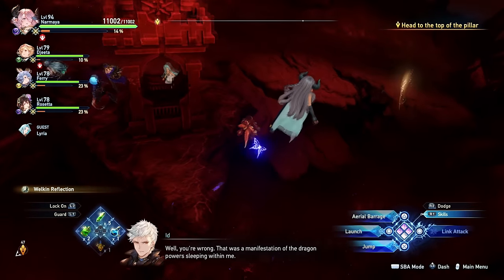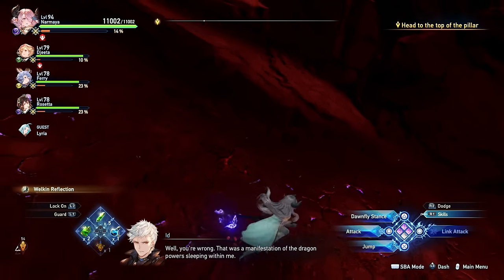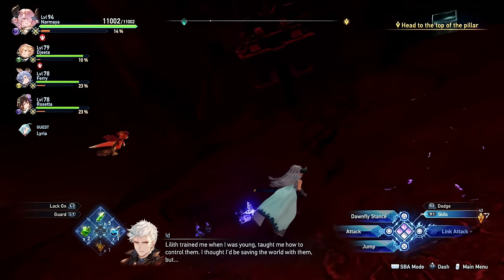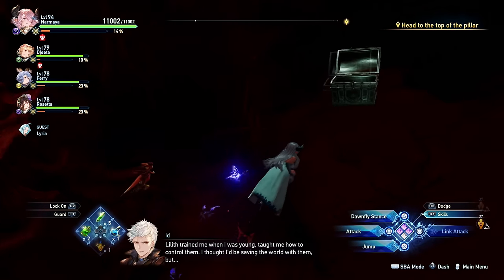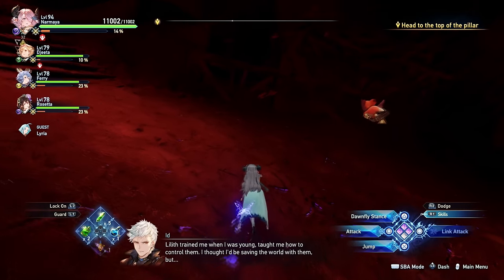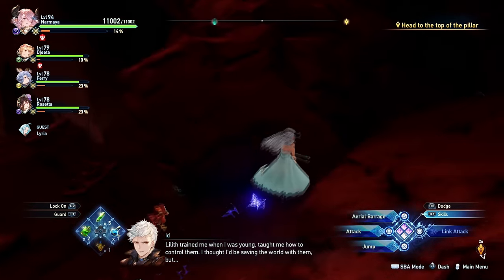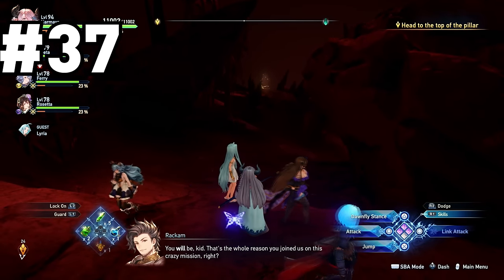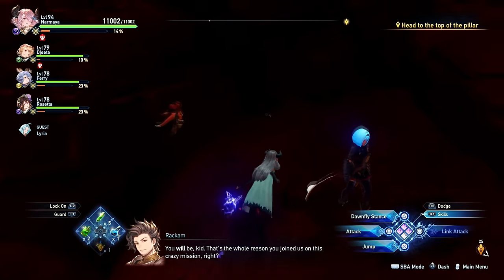Your next one won't be until after you beat the hurricane again. You'll come to a path with a lower and upper level — on the lower level, hug the left wall and you'll eventually find a crab. I use the phantom chest as a kind of marker, then look to my right and there it is.